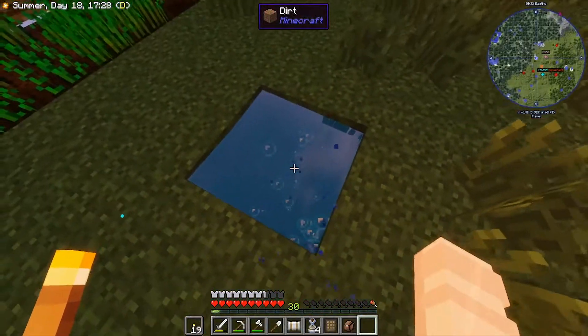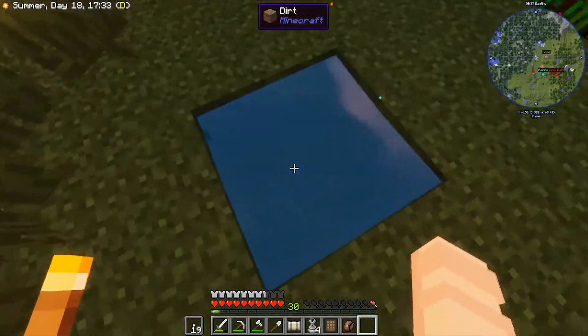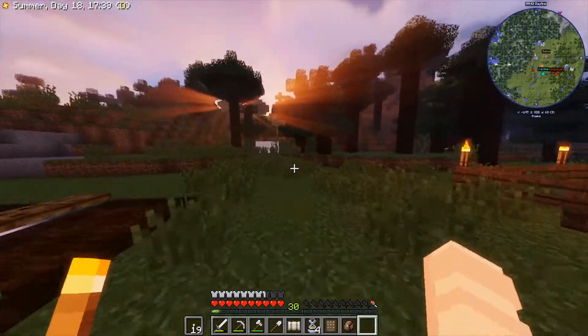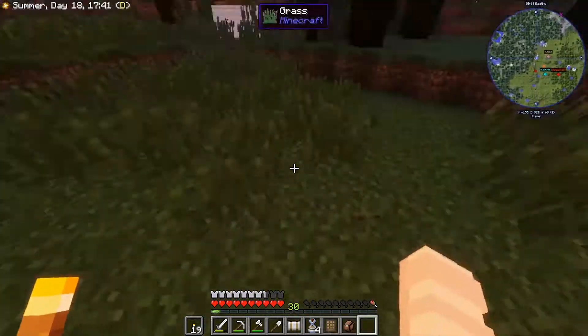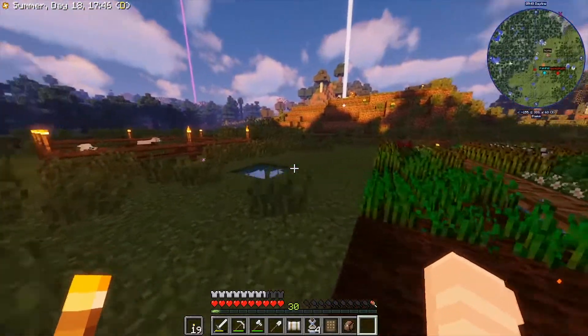Also, as you can see, I put an infinity water source. Now I'm also thinking of, instead of just having it here, adding a well — which will be really cute — maybe right over here. So it'll be near the water and I can get infinity water every time.